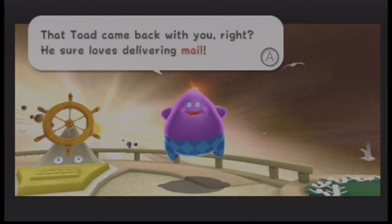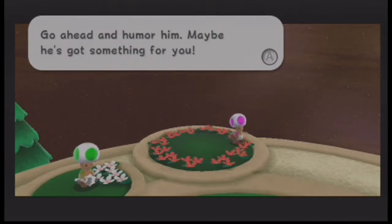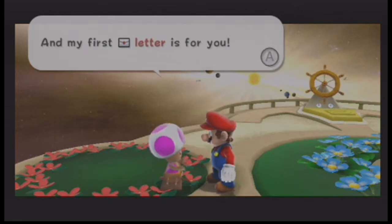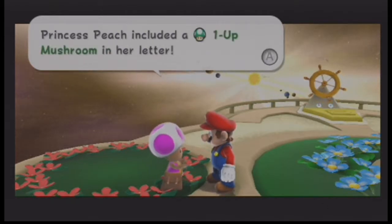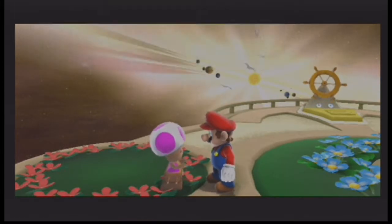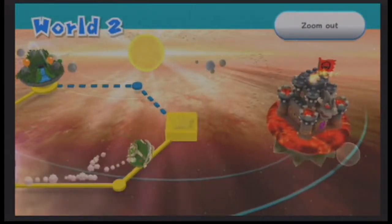That Toad came back with you, right? He sure loves delivering mail. The game has been saved. What's up, purple dude? Hey Mario! I decided to start delivering mail, and my first letter is for you. Mario, I am very far away right now, but I'm okay. I know you will come and save me. P.S. I've attached something to this letter — I hope it will be useful. Princess Peach included a one-up mushroom in her letter. Aw, even when she's kidnapped, the princess is so thoughtful. She used to give me five ups — now only one up? That's not good.